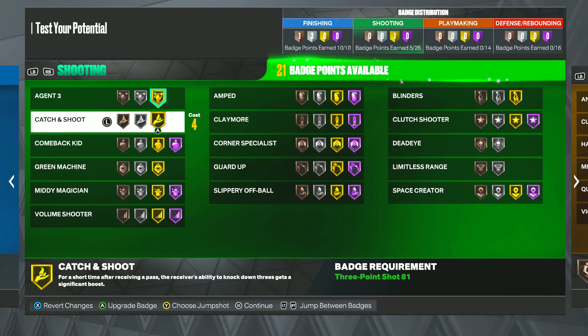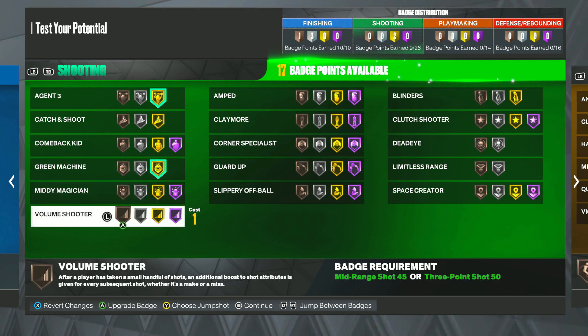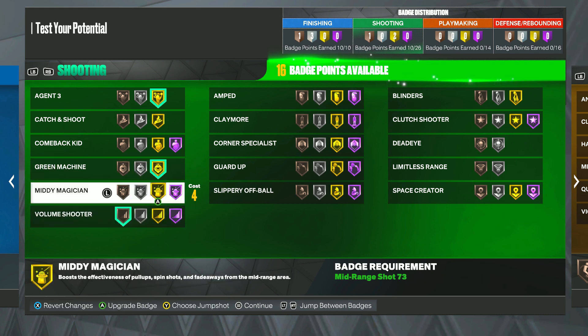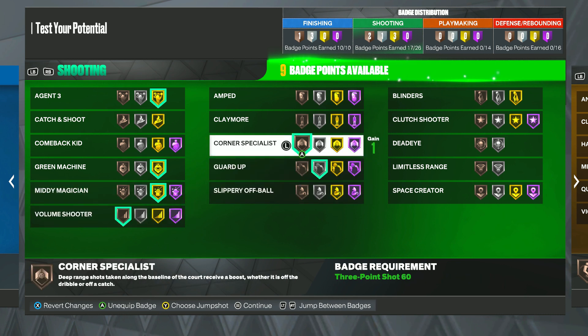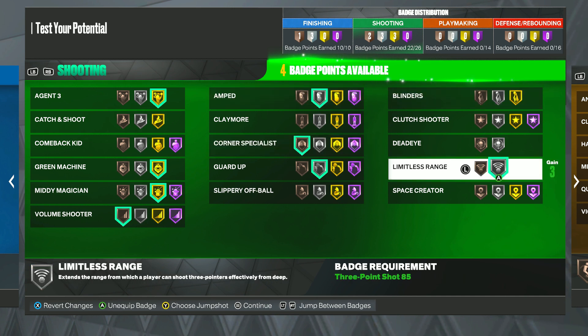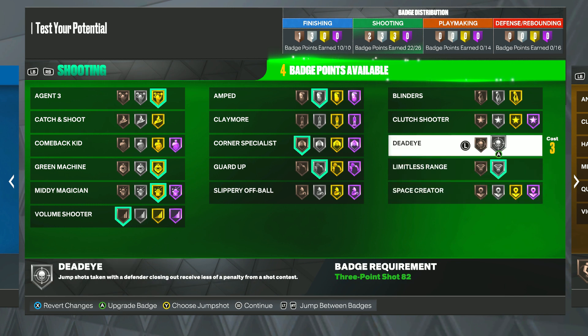Catch and shoot is a good badge if you're going to be spotting up, but personally I'm a ball handler. Green machine for sure. Volume shooter is a good badge on bronze. Mini magician on gold and guard up on silver are also good badges. Corner specialist is a good bronze badge when you're fading in the corner. Amped is also a good badge. Limitless range is a must, and honestly I don't know how space creator works this year, but if it's good it could be a really good badge. We're already overpowered in the shooting category and still have four badges left.